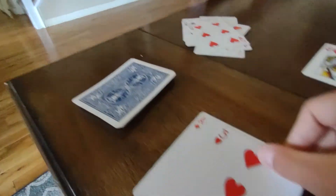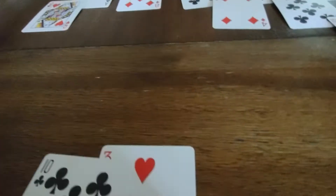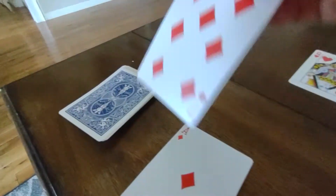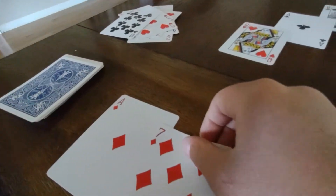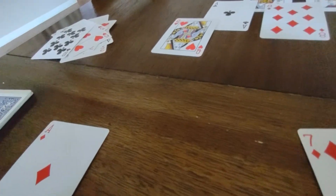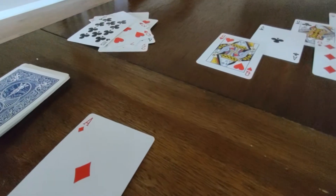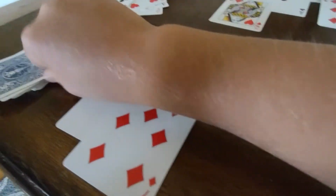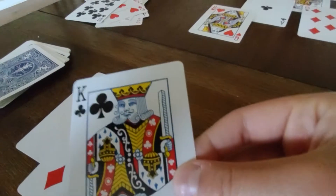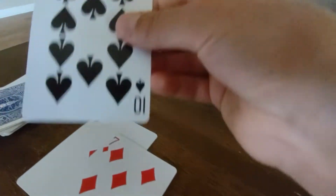We unfold another one — got a 3, plus a 10 — definitely gone. We unfold another one — got a 7. That one's a big one. There's nothing that can pair with this, so it's going to have to go in the stockpile. A king — I could automatically remove that. Then we got a 10 — we don't have anything to go with that.